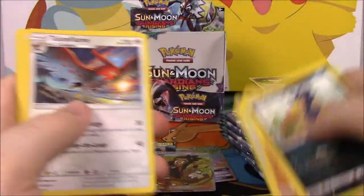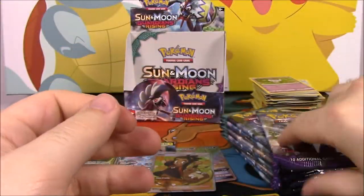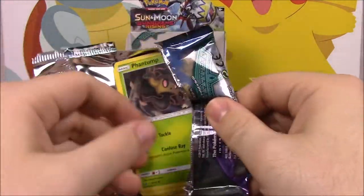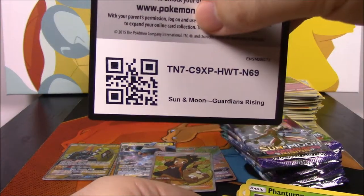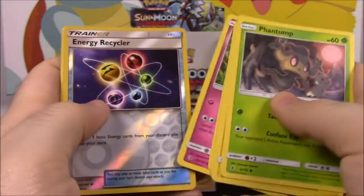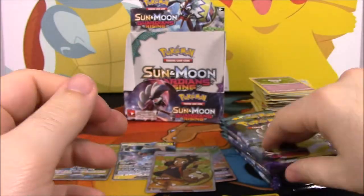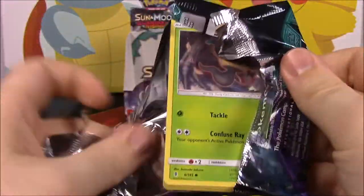We got a Probopass and a Talonflame. I just do a collection of all the cards — I don't play because I don't have people to play with, so I just collect one of each card. We got an Energy Recycle and a Wishiwashi. I collect one of each, so I already have a Hau and don't need another one.